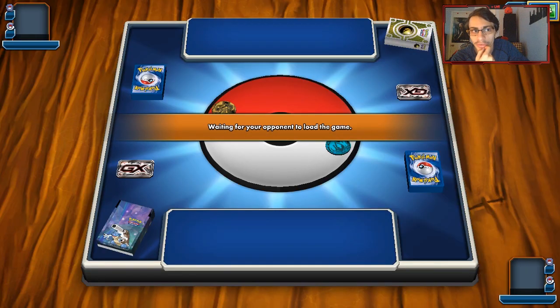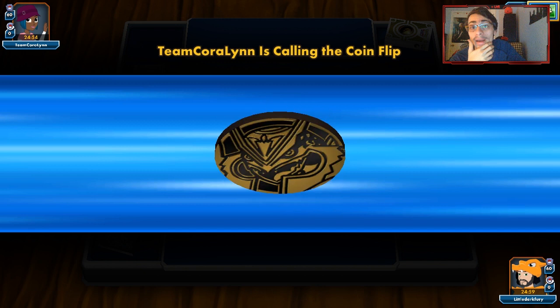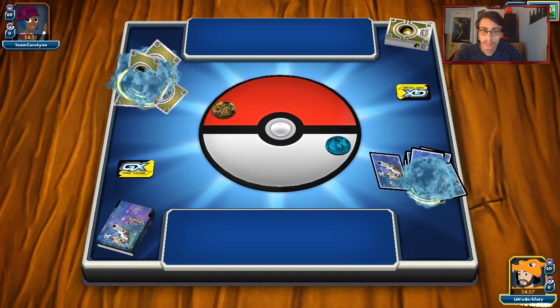We're up against Rayquaza Vikabolt. Shutting down Rayquaza's ability is huge. Shutting down Lele can be big too. This deck does kind of rely on going first quite a bit. As long as we can turn one Glaceon on them, we should be good.